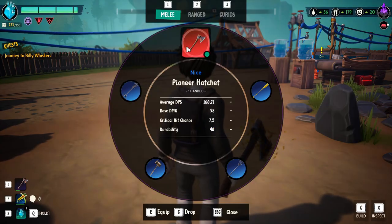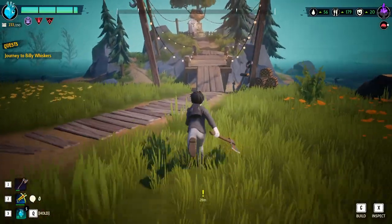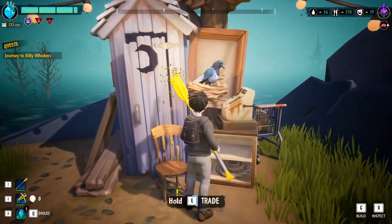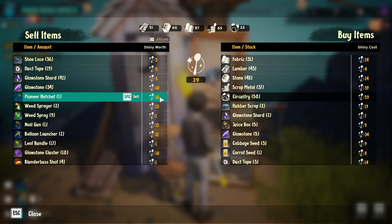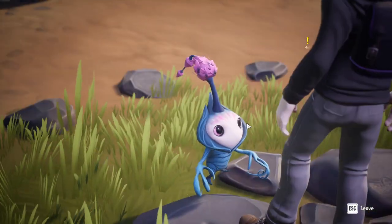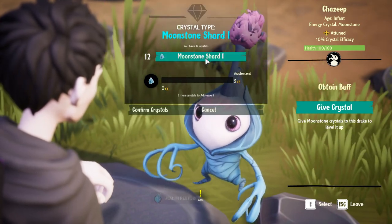Weapons have durability and will eventually break. Don't let them break on you — sell them to the Magpie once they turn red and are about to break, or watch their durability and sell them when it gets super low. That way you squeeze the maximum amount out of a weapon. Not only do you get to use it to its maximum efficiency, but you also get that last little bit of shiny objects out of it, which may help when you need that last bit of crafting material.